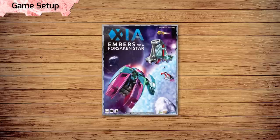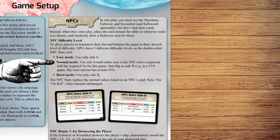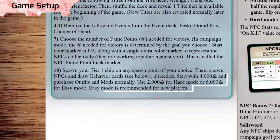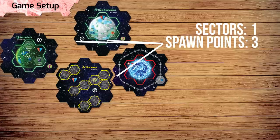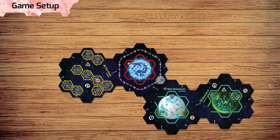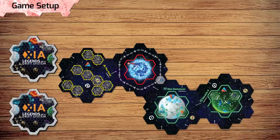Ready to play? Set up normally for Xayah with the Embers expansion, with the following changes. Select easy, normal, or hard difficulty, and use the corresponding stat cards for NPC ships and starting credits. Start with the near sector, then reveal additional sectors until you have at least 2 spawn points and at least 4 sectors total. Then arrange all the revealed sectors however you like. If you didn't reveal Kemplar 2 or Loth, shuffle them into a facedown pile with 5 random sectors, and place them on top of the sector stack.